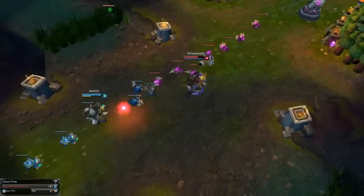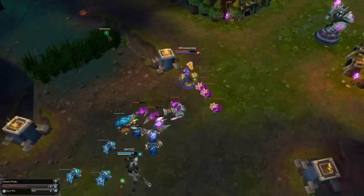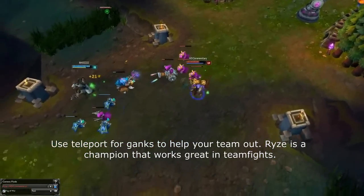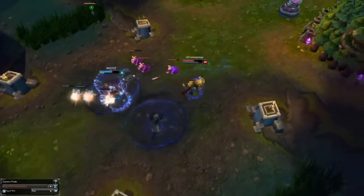You should also use your Teleport to help your team out. Rise is a really dominating champion in teamfights because of his tankiness and his power. Go for a gank on the bottom lane that results in a kill plus dragon. Try to be there for your team, because on lane it's likely that you're not going to get any kills or turrets.